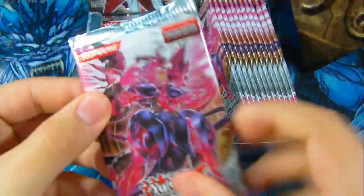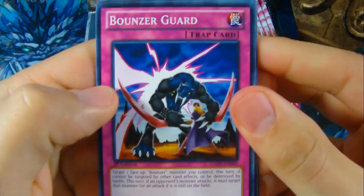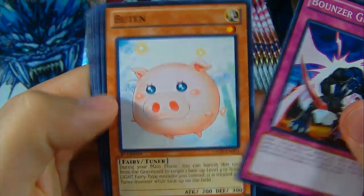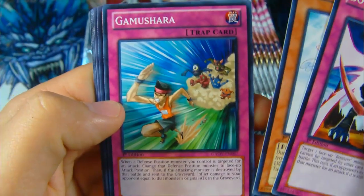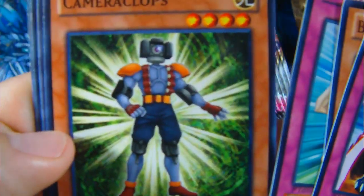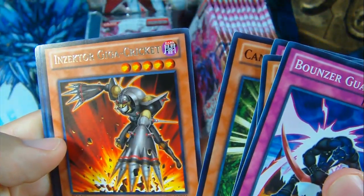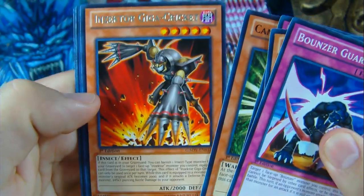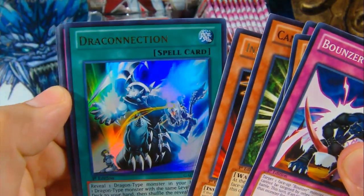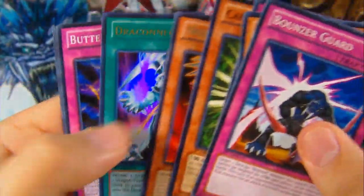First pack, right side. We've got Bouncer Guard, Gamashura, Camera Clops — that's actually pretty hilarious if you think about it. And a rare Inzektor Giga Cricket; I'll have to check out all these new Inzektor cards. And then an Ultra Draconnexion — looks pretty awesome. First pack in with an Ultra, that's nice!